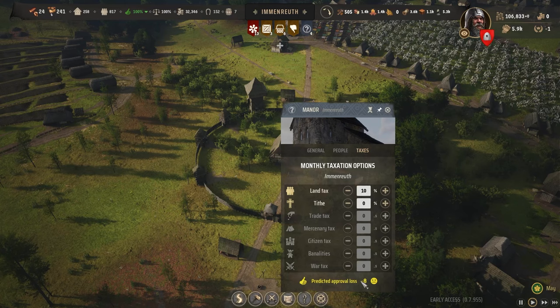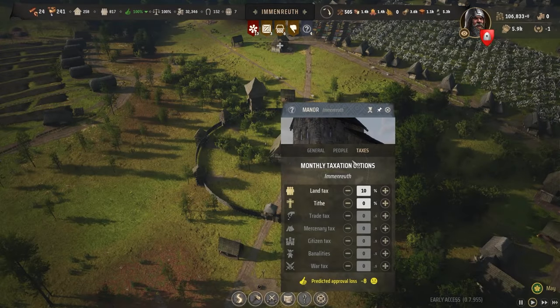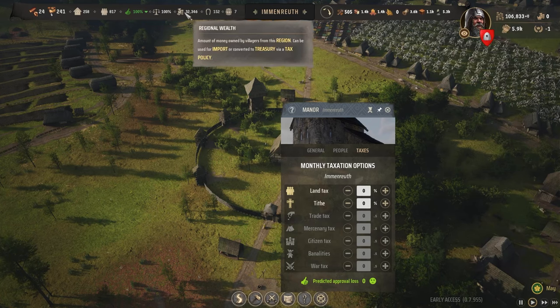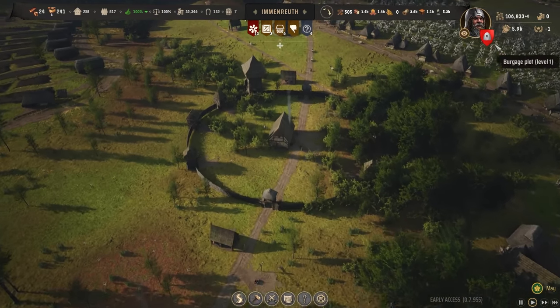As you can see here, when you tax people you lose approval, so make sure that you just don't go below 50 percent. But once you start taxing your people and you are getting regional wealth through your trading post, you will then start turning that regional wealth into treasury when you tax them.